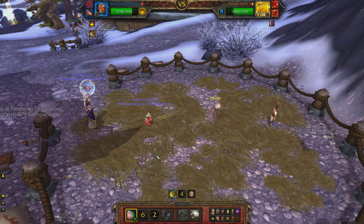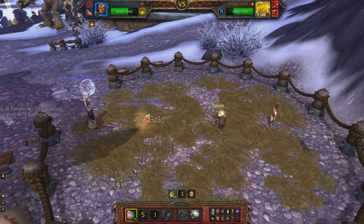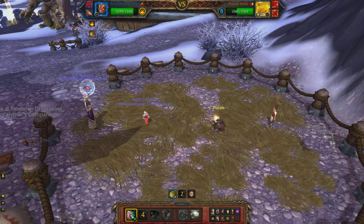When his health is fairly low, he will do his portal ability. So just keep doing Absorb, heal yourself up, and use Bubble on cooldown. It's a little long of a process, but it does work to level those higher pets up.